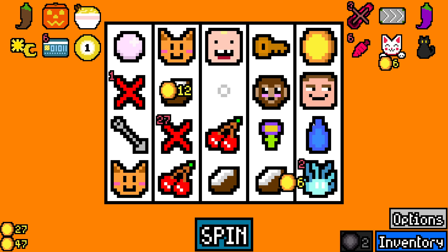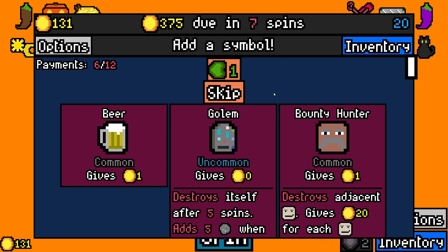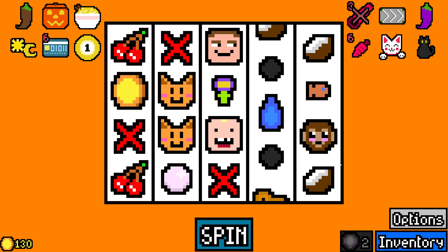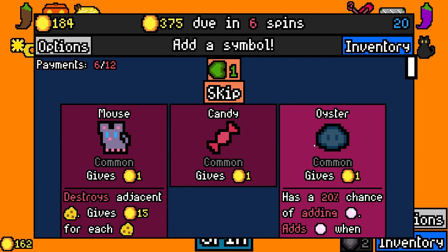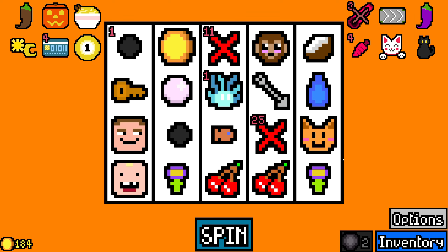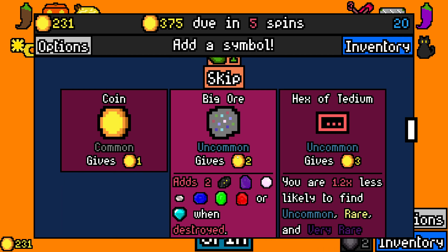And hey, we finally started destroying some things. Good money that turn. Still don't have a dwarf, so I don't think it bears it. Then we just skip. There we go. I'll take a candy as well. I'm not going to touch the mouse, I think. And here we go — we have a diamond. Finally. Consistent, decent money.